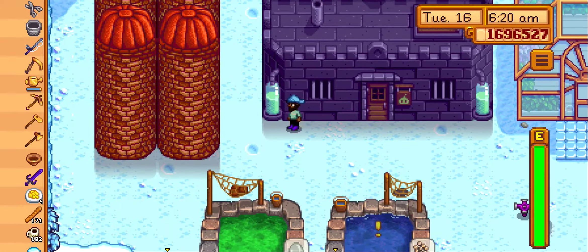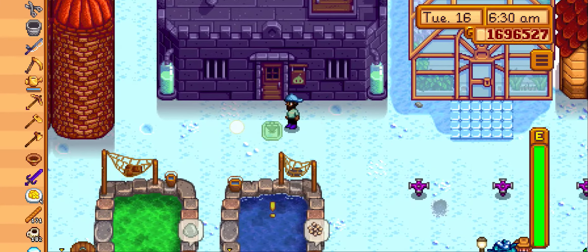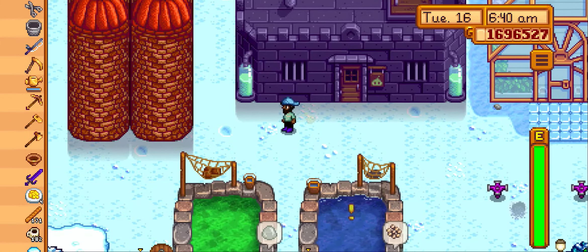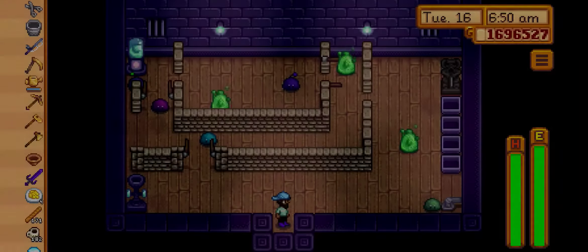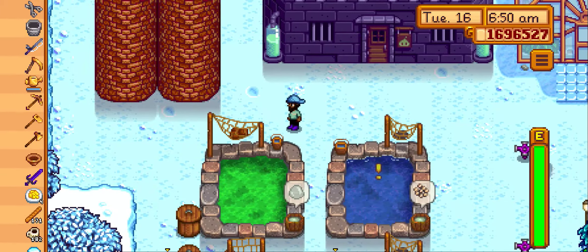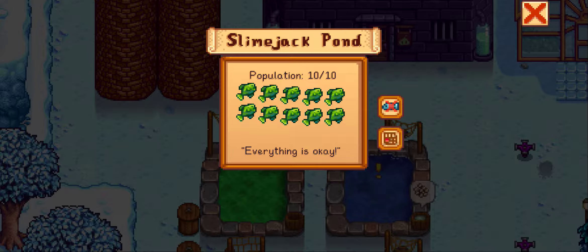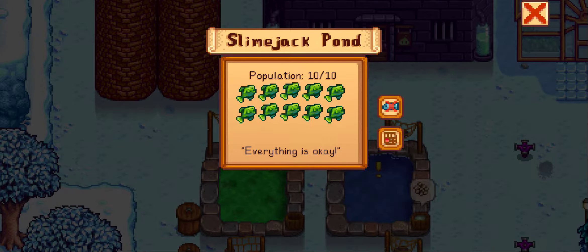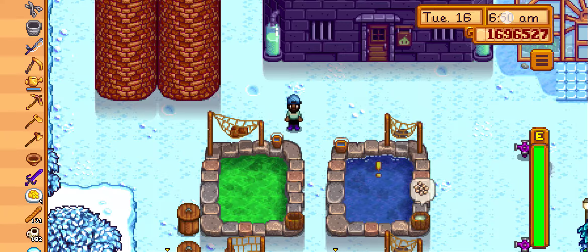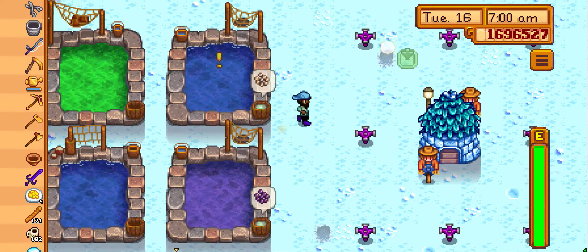Today I will be showing you how to farm slimes faster. For that you need access to the pond and the key to the sewers. You farm slimes faster by putting this specific kind of fish in fish ponds in whatever number you like. They mostly produce slimes once the population reaches seven, so you need to create fish ponds in however many quantities you would like.